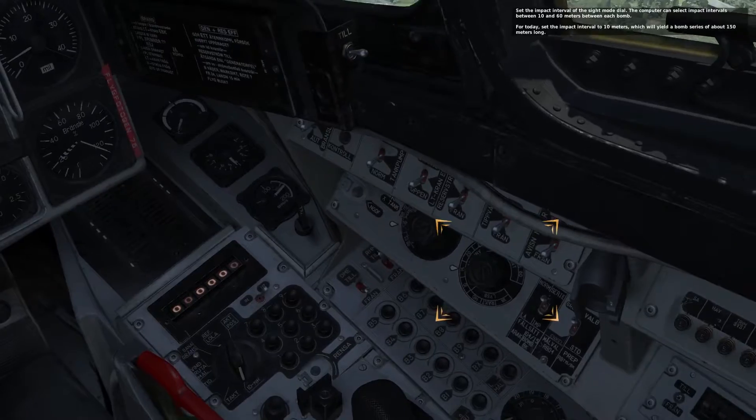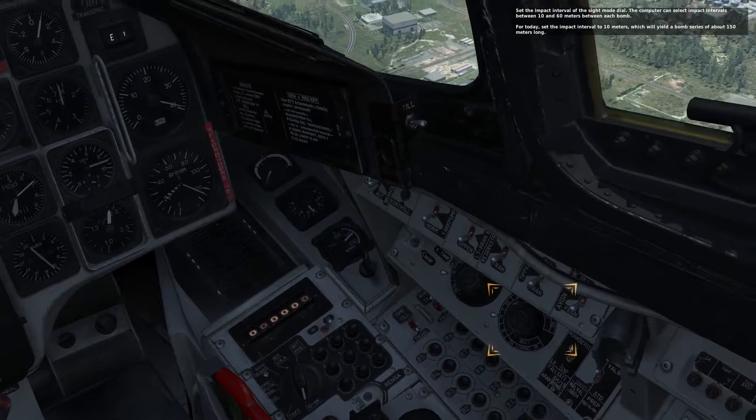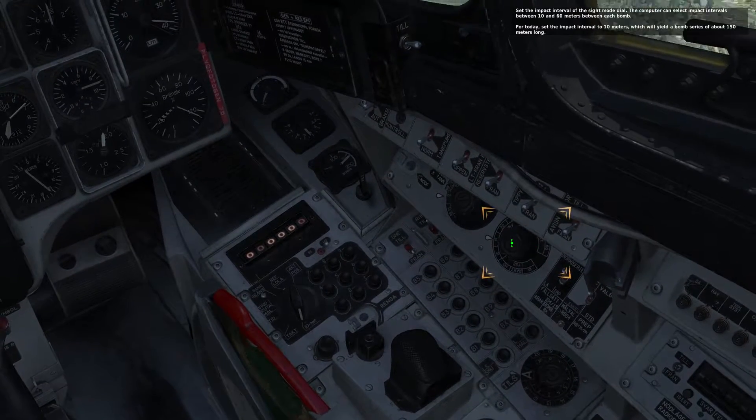Set the impact interval to sight mode dial. The computer can select impact intervals between 10 and 60 meters between each bomb. For today, set the impact interval to 10 meters, which will yield a bomb series of about 150 meters.